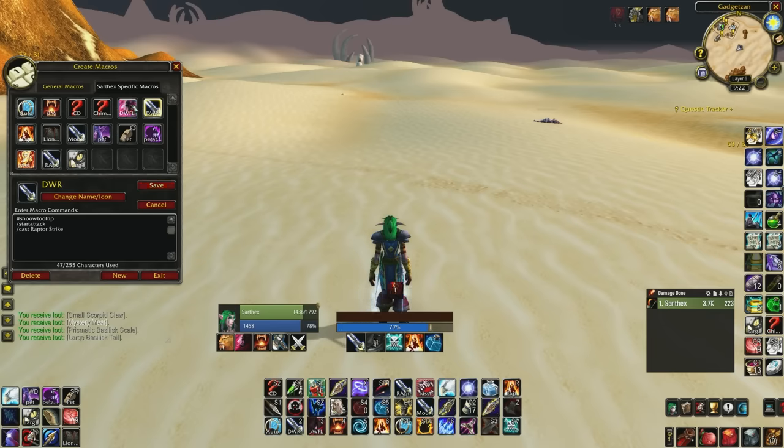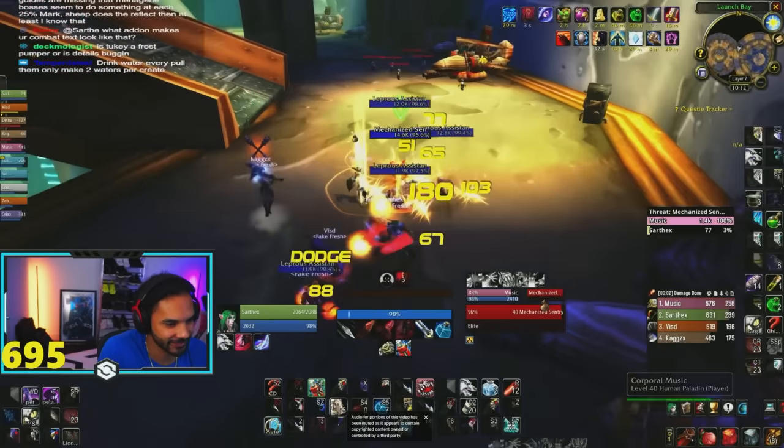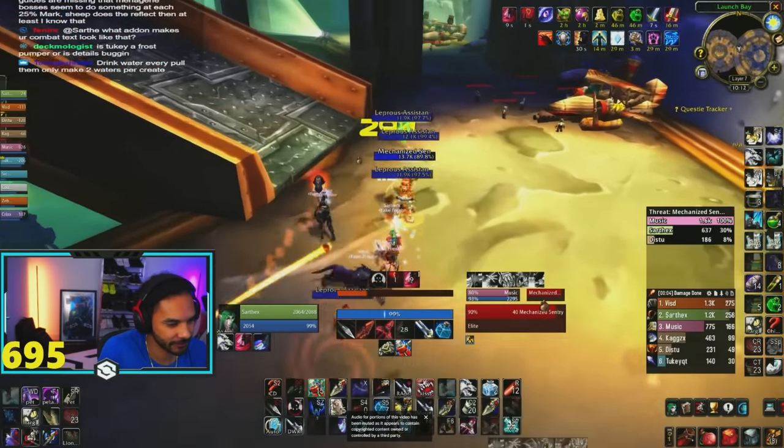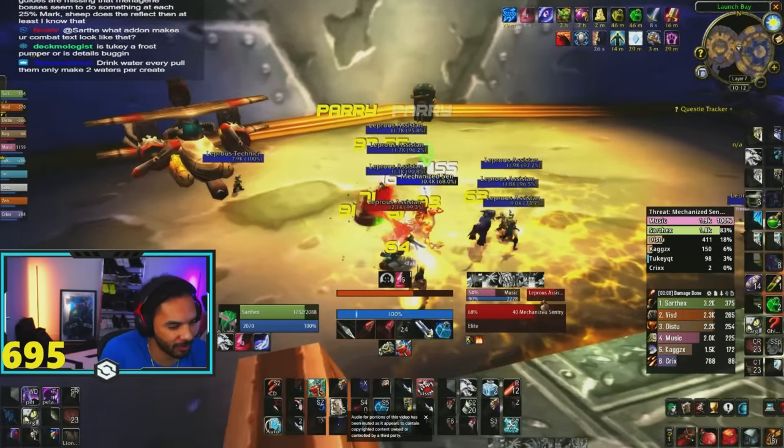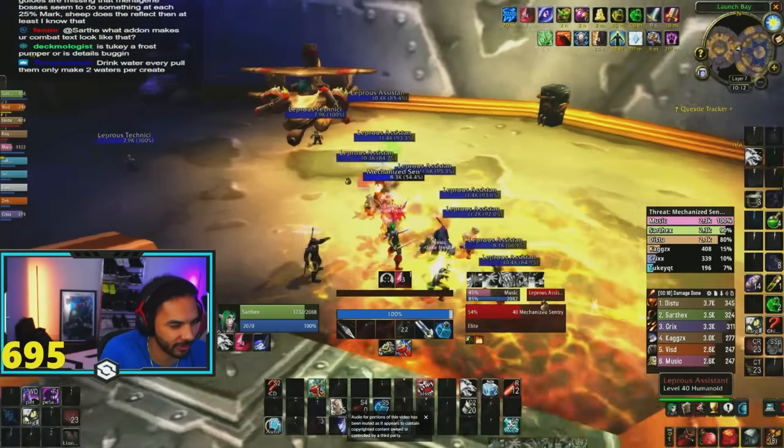As for WeakAuras and macros, those are pinned in my Twitch chat if you just go in there and use the command for them. The most important macro I can suggest is always making sure start attack is on your abilities — if you're any melee class, you know that you need start attack on your abilities. Also, if you are doing cleave or during trash, I would suggest grabbing Carve during trash. It is very useful, or you could use explosive shot weaving just for extra damage.